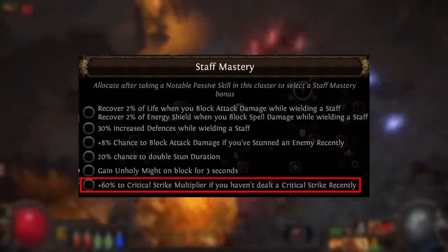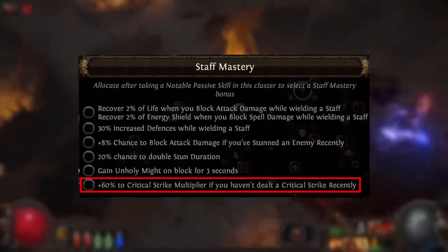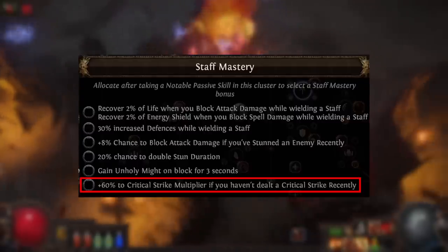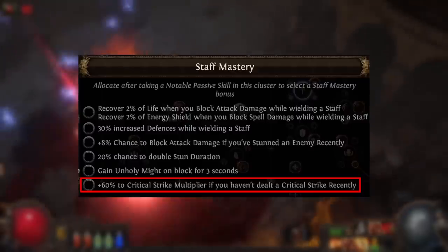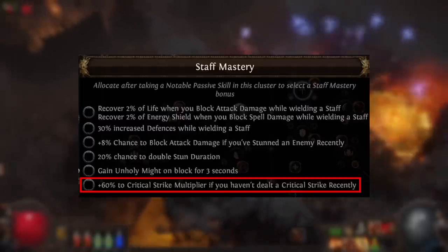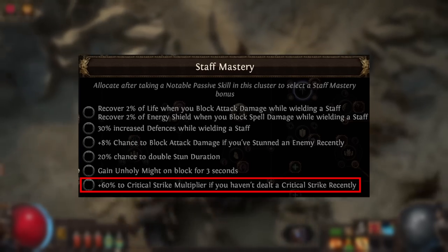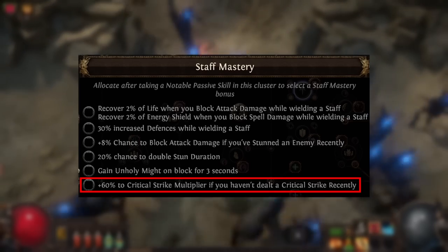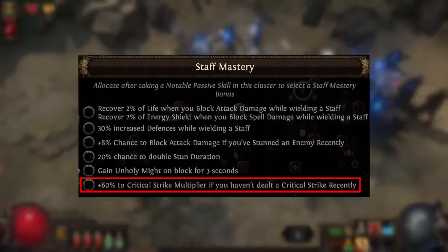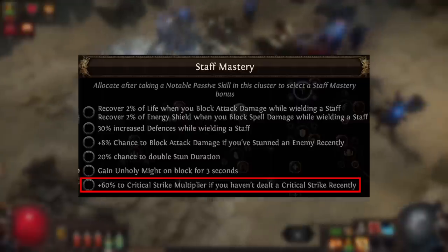Lastly, we have plus 60% to critical strike multiplier if you haven't dealt a critical strike recently. This one is purely limited to use cases with totems, traps, and mines. For anything where you're dealing the damage yourself, if you're in a crit build and you gain 60% crit multi for a single hit every four seconds, that's a terrible one point spent on the passive tree. I think if this were crit chance instead, it would have some use case with Elemental Overload.